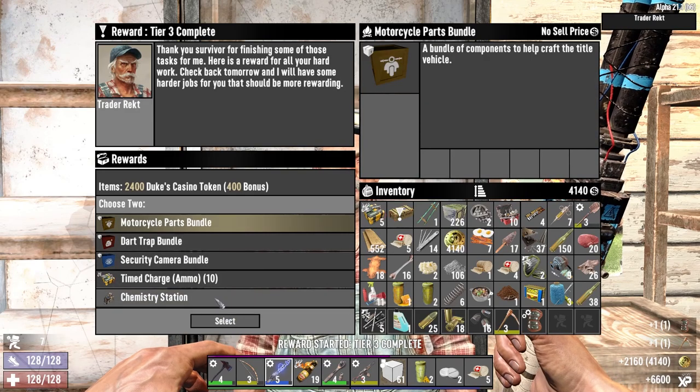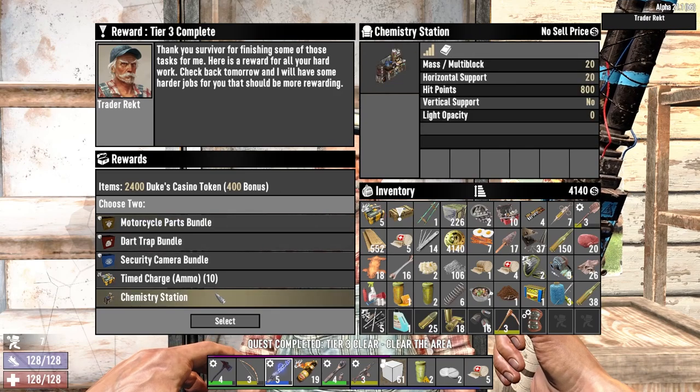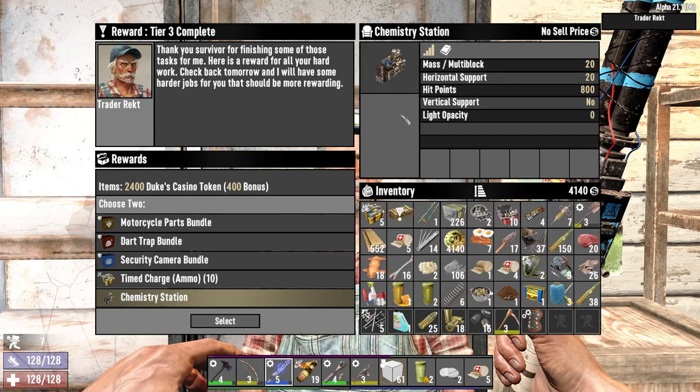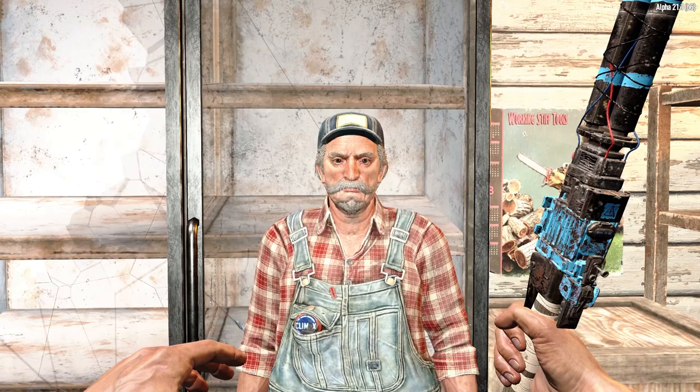Oh this is so hard — this is pretty huge right here. Trying to think, do I need the chem station? I'm going to need it for gas and gunpowder, but we're not using much gunpowder. I'm going to say we don't need a chem station for a while — I'll take the motorcycle parts. Oh, we can take both! Problem solved.